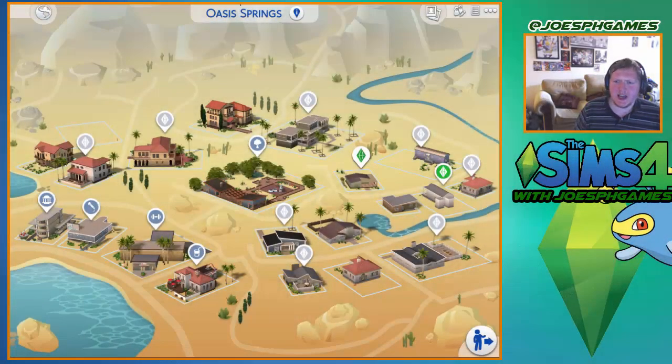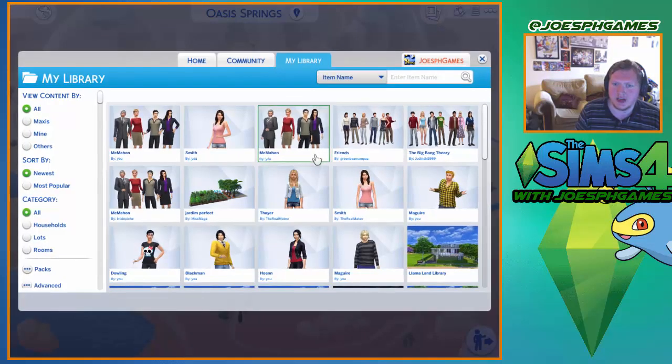What is up everybody, JudgePHGames here and welcome back to another episode of The Sims 4. In the last episode we got a few promotions with my main character Joseph and he did pretty well at his job. Today we are joining back in the world map of Oasis Springs because we are going to move a new family in and we're going to play with Ron Macabateo's Sims.